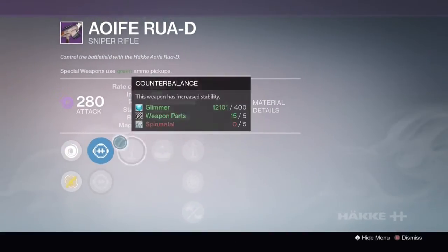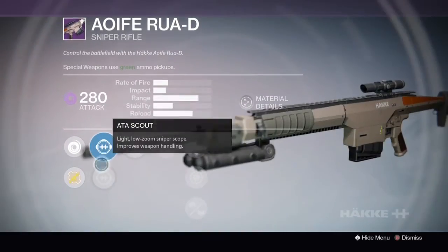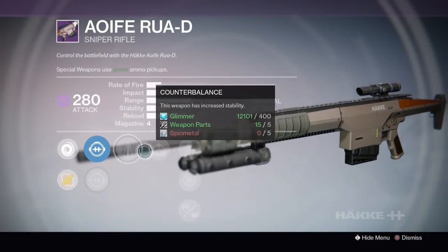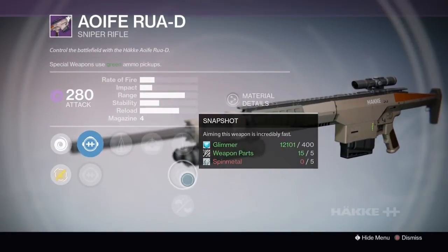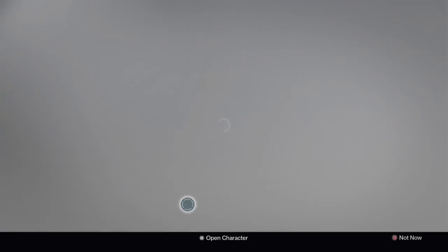The second one has a Low Zoom Scope and a Standard Zoom Scope with the Raptor, Counter Balance, Guerrilla Fighter, Perfect Balance, Snapshot and Appended Magazine. That's a bit better — I always prefer Low Zoom Scopes.